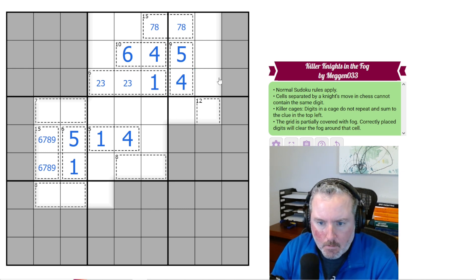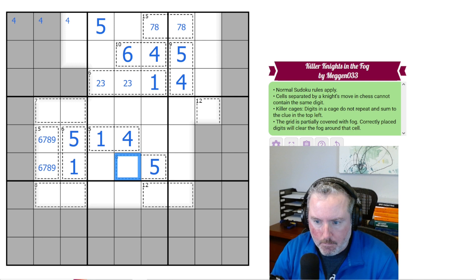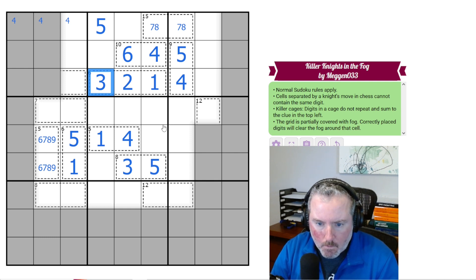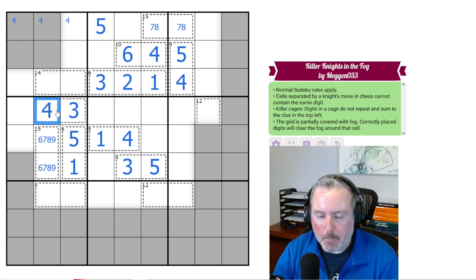I've got a 12 poking out here. This 5 now places the 5 there. We know there's a 4 up here somewhere by Sudoku. There can't be a 5 in any of those, so this is 5 and 3. 2 and 3 opens that up nicely. So now the 7 — it can't be 6, 1 or 5, 2, so it has to be 4, 3. And this 4 sees this one, so this has to be 3 and this has to be 4.